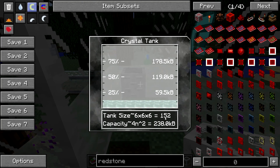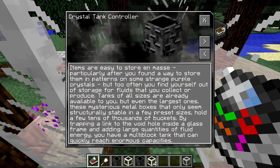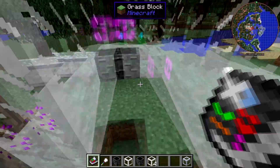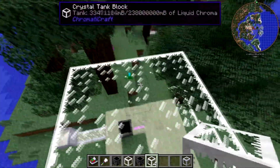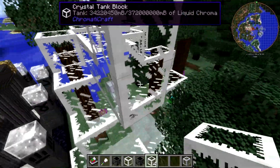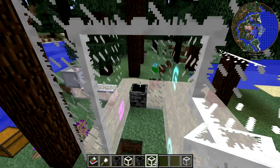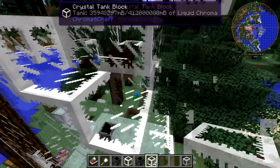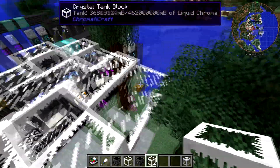The book says the capacity is 2 million buckets — that's right. We're currently at 238,000 buckets and the maximum capacity is in the millions. We're at 405,000 right now. As you can see, you can get an extremely large tank with crystal tanks. I don't believe there's any other mod I've personally used that has a tank that can get this large with this much capacity.